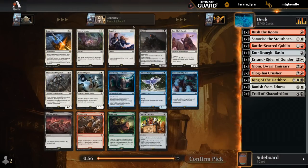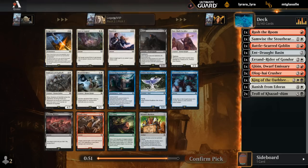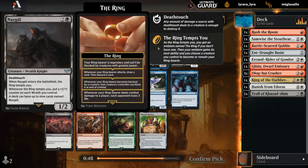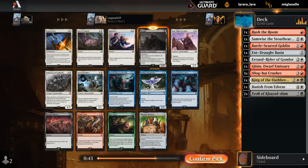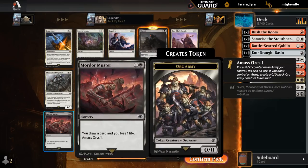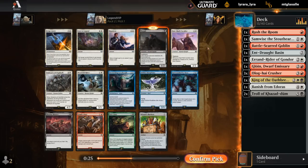We opened a pretty bad rare — probably one of the worst in the set. There's Nazgul in black, that's pretty good. Wizard's Rockets for mana fixing, although we already have double Troll and we might just go black as our primary color now. There's a Mordor Muster which could be okay. Lost to Legend also — decent removal spell for 2 mana, and there's plenty of Legendaries to target. I'm kind of liking the Nazgul here, and then we might pivot into red-black.